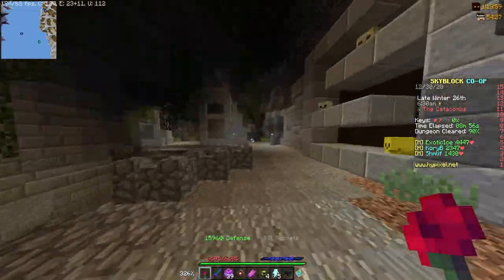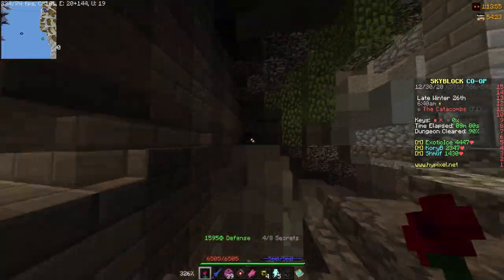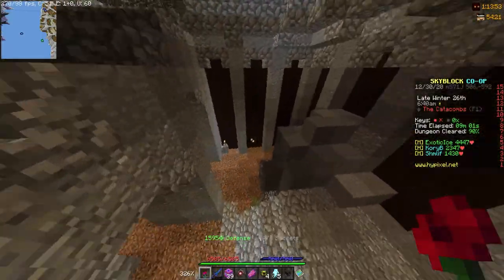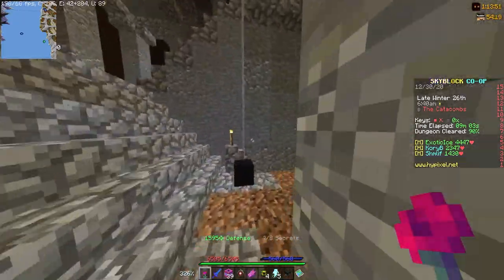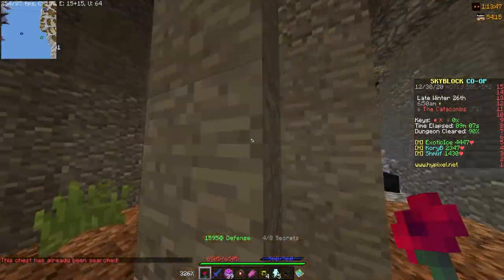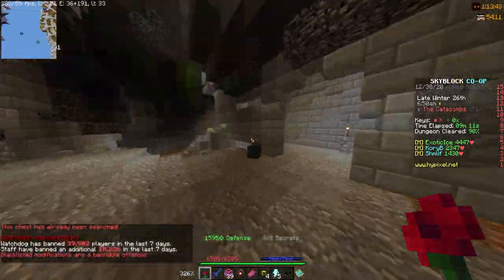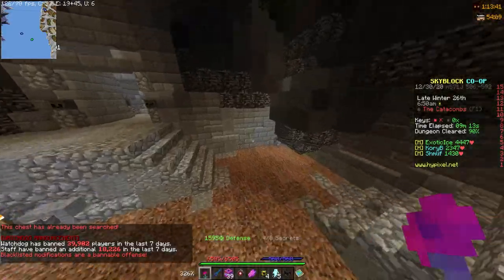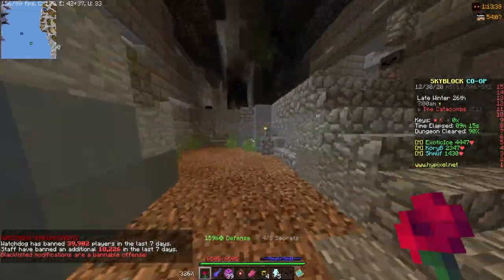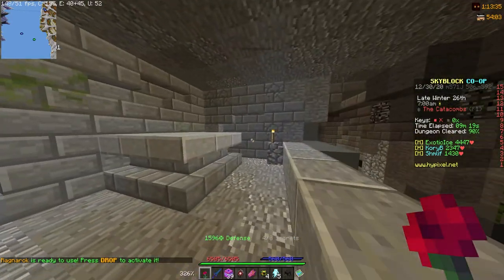Now for the full set bonuses — it's pretty obvious which set has the best full set bonus, but we'll go over it. Superior dragon armor gives you all stats increased by 5%, and the aspect of the dragon's ability deals 50% more damage. The shadow assassin's full set bonus is: collect the shadows of enemies you kill, increasing your damage for the rest of the dungeon while wearing the set, plus one strength every kill.